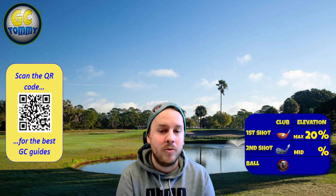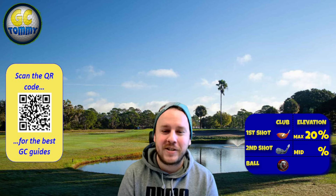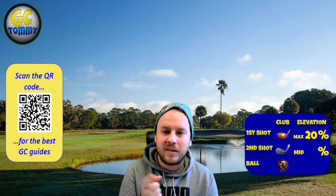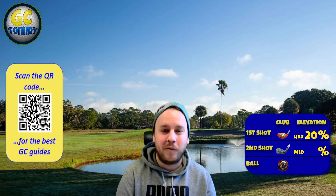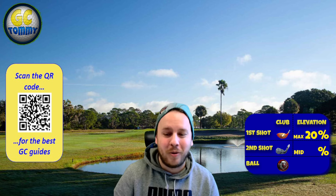Use the link patreon.com/golfclashtommy — you can find it in the description down below. That will take you to our platform where you can find all our premium guides, checkpoint challenge, tour play, and tournament play. The info box on the right hand side gives you the club distance adjustment, elevation adjustment, and also the ball and club type I suggest you play with. Those are all suggestions and you don't have to follow them, but there is always a plan behind it. Let's go to hole number one.